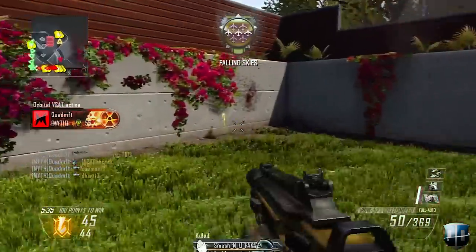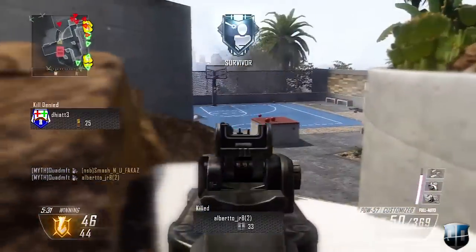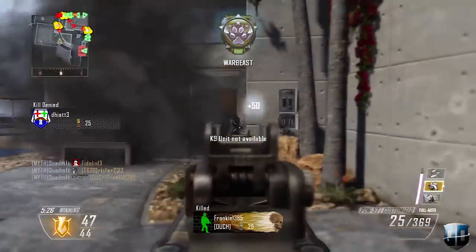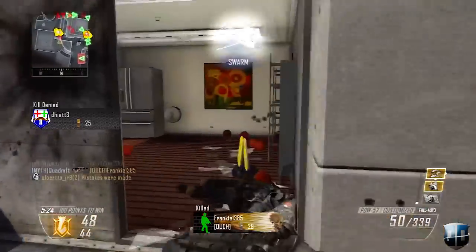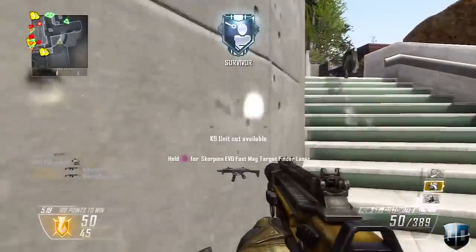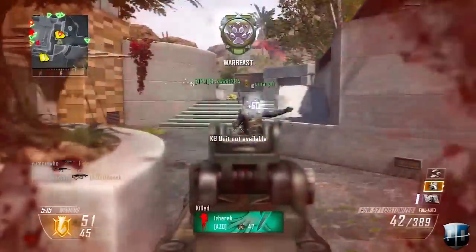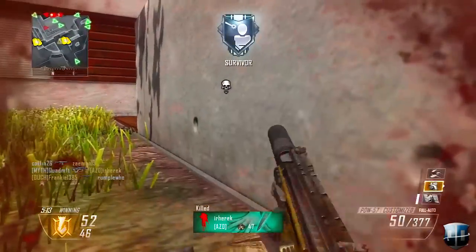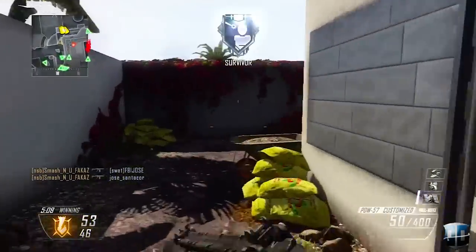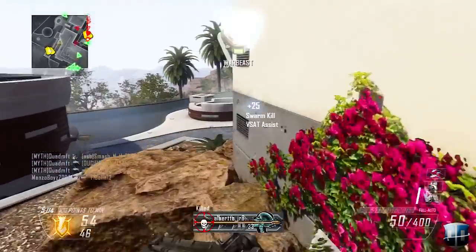Another great tactic to maximize double XP is using lower score streaks such as the UAV, Counter-UAV, Hunter Killer, Warthog, and Orbital VSAT. All those score streaks are a ton of fun, they get you a ton of XP, and they're just great overall. I try to run them as much as possible — when I use them I gain so much XP and level up a ton.